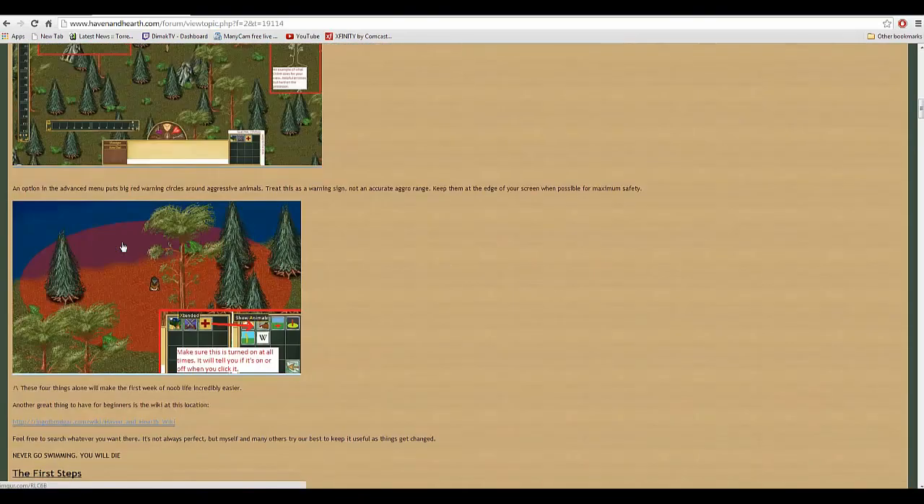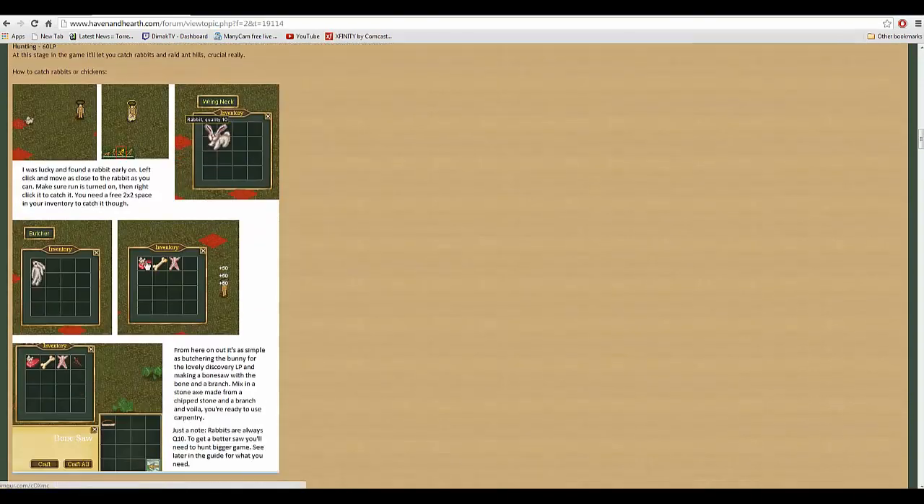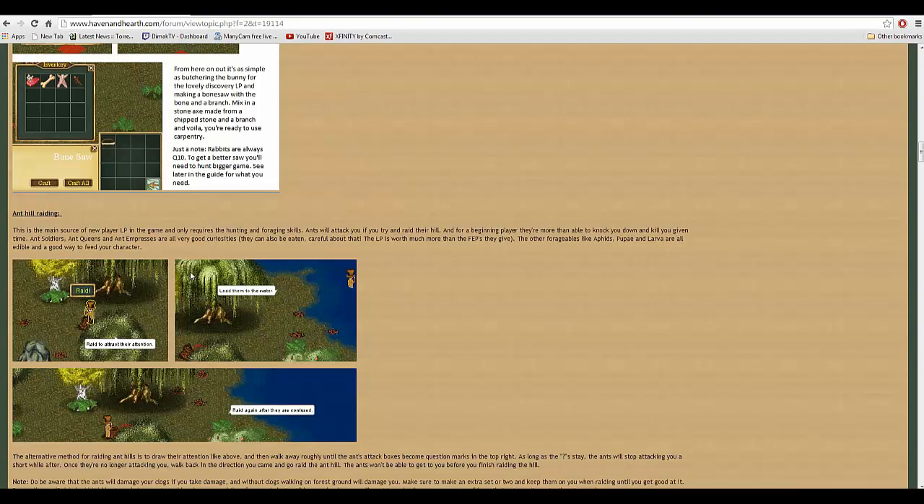If you watch here, we'll come down through a little bit of it. The first steps — he tells you about the LPs, chipping, branching, getting a branch, chipping a stone, taking some bark, some boughs, soil, digging on the ground, digging some clay if you can find some clay, etc. Then you want to learn foraging and hunting, ant hill raiding, how to do it.